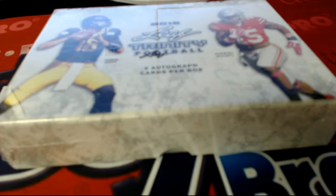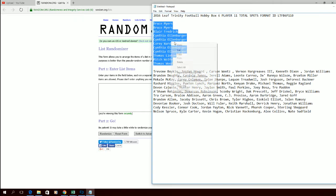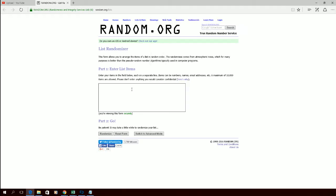Let's make it happen guys — 2016 Leaf Trinity Football, six-player format, LTFB 6P 110. Let's screen share. Breaking down from Bruce M down to Tom W. Let's copy and paste it in, here we go guys.